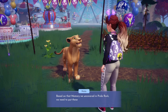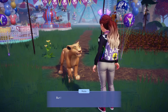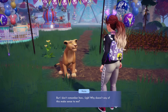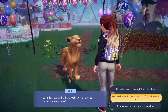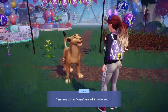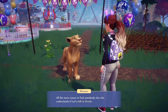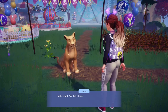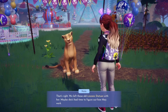Based on that memory we uncovered in Pride Rock, we need to put these enchanted hearts inside the lioness statues. But I don't remember how. Why doesn't any of this make sense to me? At least we can be confused together. That's true. All this magic stuff still bewilders me. All the more reason to find somebody else who understands it. Let's talk to Ursula. That's right, we left those old lioness statues with her. Maybe she's had some time to figure out how they work.